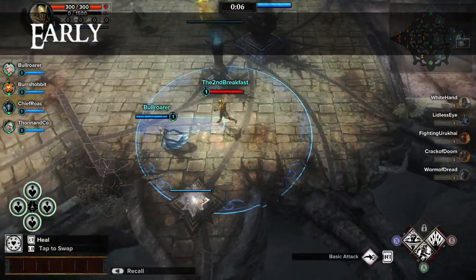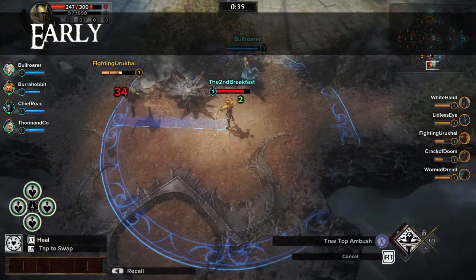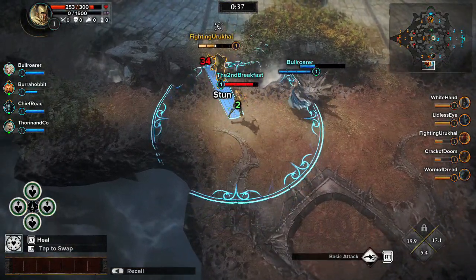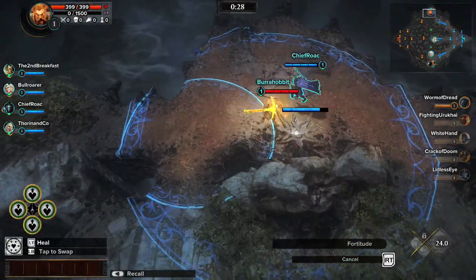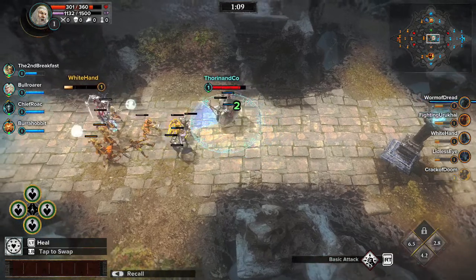Early in the game, lane selection is critical. A common strategy is to send pairs of Guardians towards the top and bottom lanes to secure the healing shrines, while a single Guardian defends the all-important middle lane.